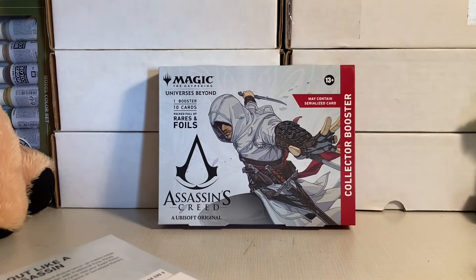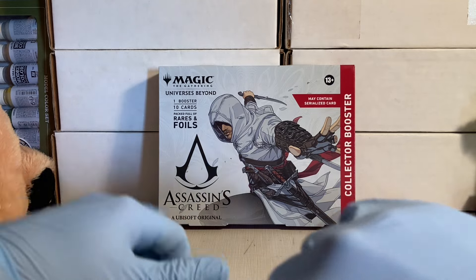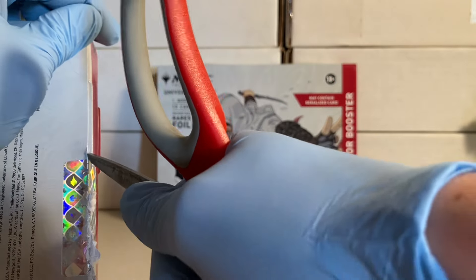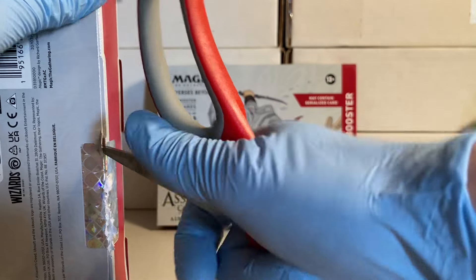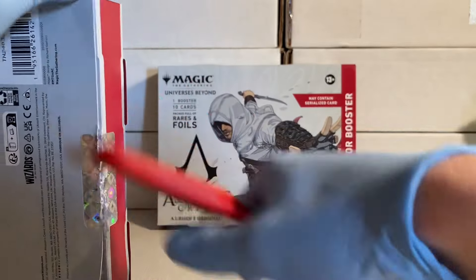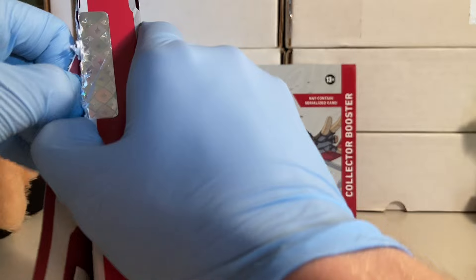Alright, let's get down to business. The best cards in these — in the uncommon slot — there's Brotherhood Regalia. For all of you interested in the price of the cards, which includes me, this one is worth like seven bucks, which is good for an uncommon especially just upon release. Why can't I just open it like that — what did they do to seal these?